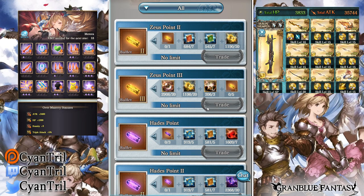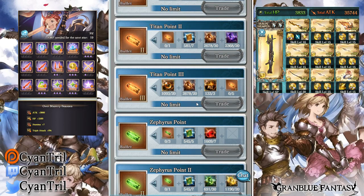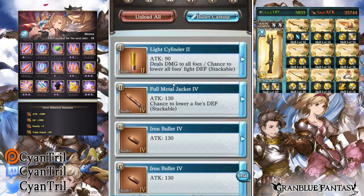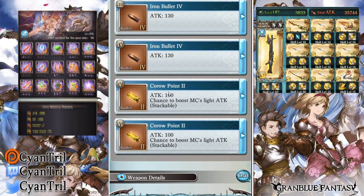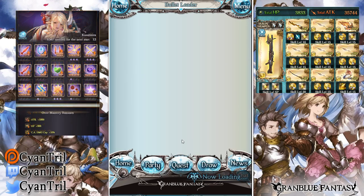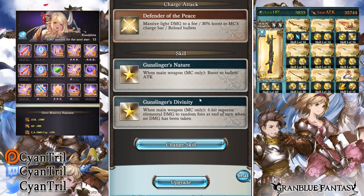Some of the new bullets require elements, co-op items, and stuff like that, so it's gonna take a little time to farm them. I'll try to include these when I go over the class again in the more in-depth video. For now, the bullets I'm running are the old-school ones: Cylinder, Full Metal Jacket, Iron Bullet, and Coral Points. I'll probably replace the Coral Points with Zeus Points as well.